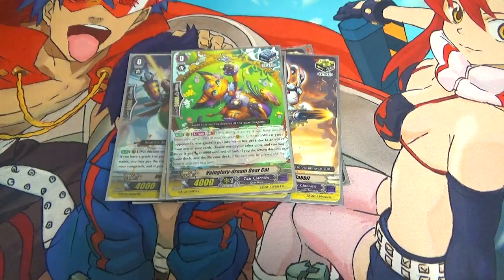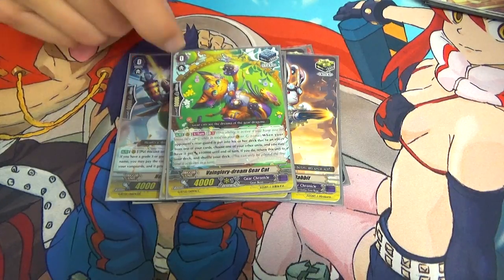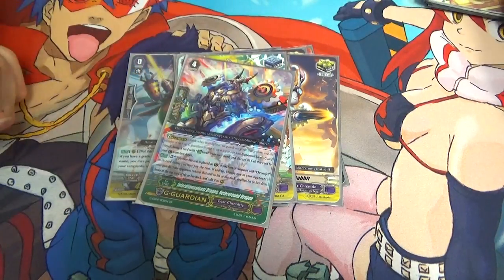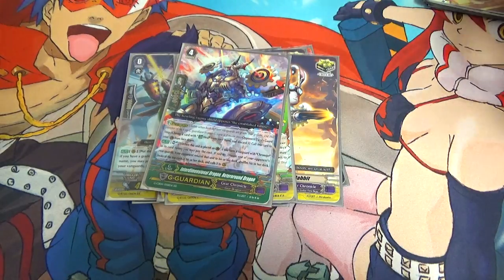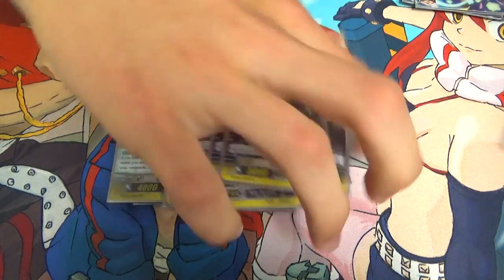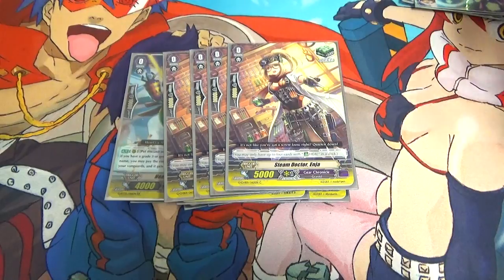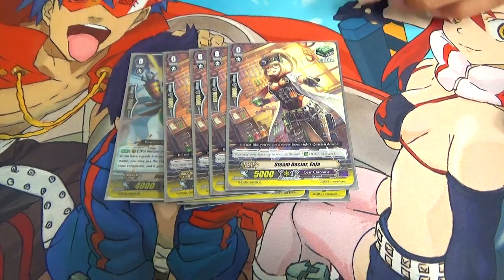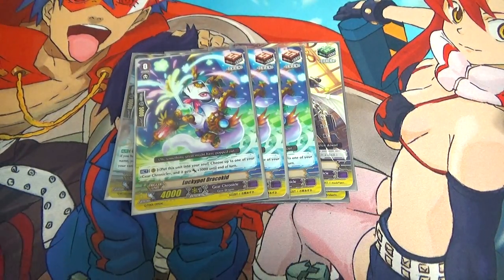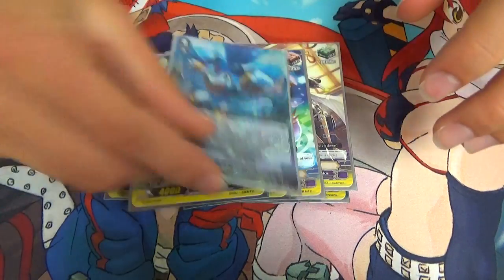Then I run one Vainglory Dream Gear Cat — it's GB1 once per turn. When one of your opponent's rearguards is sent back to their deck, you may shuffle this unit back to the deck and give your Vanguard 10k for the turn. I use it with Heterorat — I actually explained this combo in my Zodiac Time Beast video, so watch that. Four heals — I guess you should probably run the Zodiac Time Beast heal, but I run Enja because she's cute. And then three draw triggers — you could run the Zodiac Time Beast draw, but I run this one because it fuels Soul, and there are some skills in this deck that do Soul Blast, plus the extra 3k can help out sometimes.